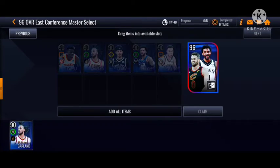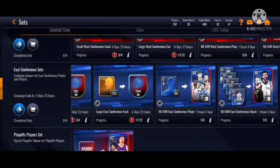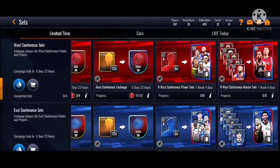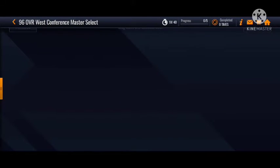You guys can see I did pull the 90 overall — the Garland — out of this. You do get lucky sometimes; I pulled on the first try. I think they have a base on position as well — point guard, shooting guard, small forward, power forward, and center. They are in order.